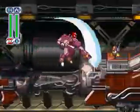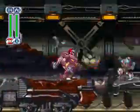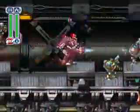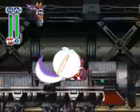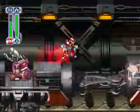Especially when you're Zero. Because if you're X, you can just use the Ground Hunter and just spam it all the time and you'll win. But the thing is, Zero's move he got from Jet Stingray is an air dash, not even an attack. So I gotta rely on my skills. Oh shit, stop it! This stupid guy is pissing me off. Looks like a fucking commando.